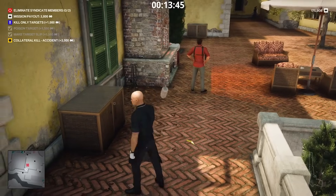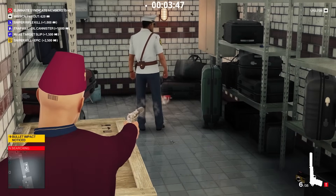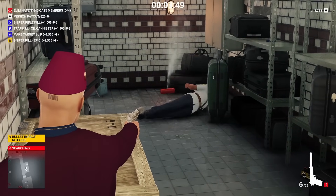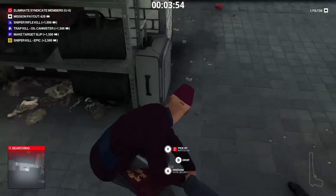Lastly, there are two types of explosive accidents that are extremely useful: lethal and concussive. For lethal, use propane tanks; for concussive, use fire extinguishers. What was your favorite trap or accident objective so far in Freelancer? Let me know down below.